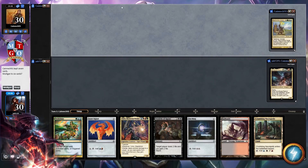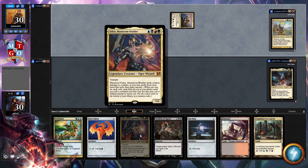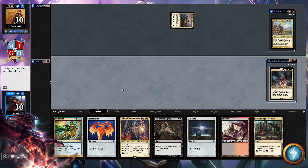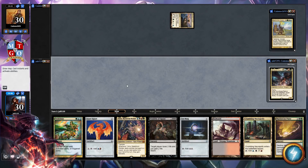Welcome to Niv-Mizzet Reborn. Hope you're excited. As far as your opening hand goes, yes, we're going to keep this one. I like it. A little bit strapped on Grixis mana, but we can make this work. We got Sol Ring and Tendrils of Agony, and we have Yggdras, the Maelstrom Wielder. I'm really excited about Yggdras — I haven't got to play with him yet in this deck. So hopefully we can find ourselves a green source.